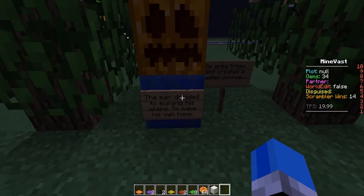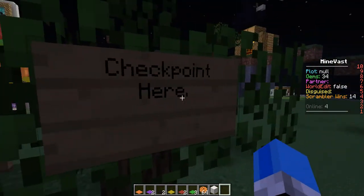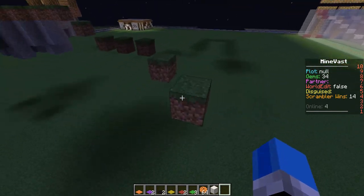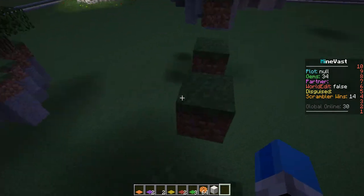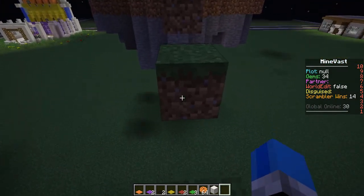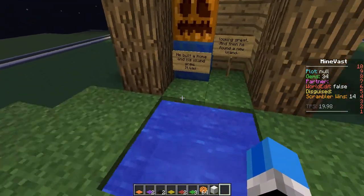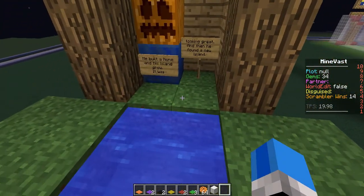The man decided to expand his island, to make his own home. He grew trees and created a water source. This is a checkpoint. The checkpoint isn't implemented because it implements itself when the mods bring it over to parkour. But that's where a checkpoint will be, because this is a medium map, so there are more checkpoints than I would like. He built a home, and his island grew. It was looking great.